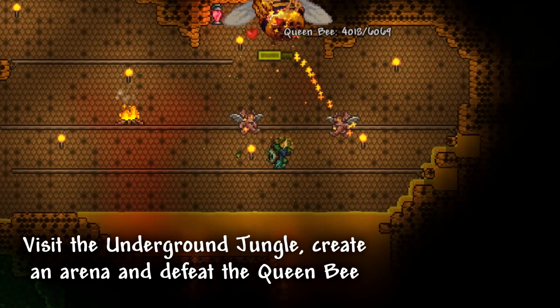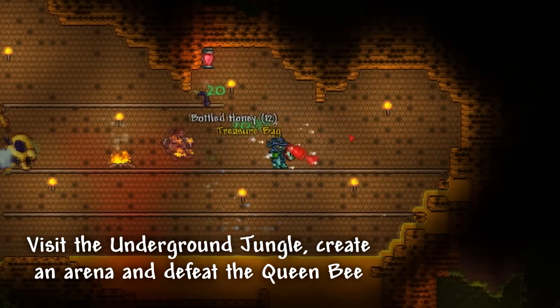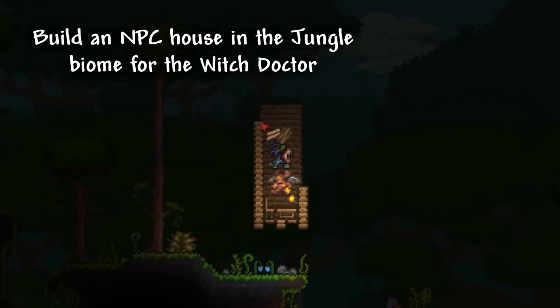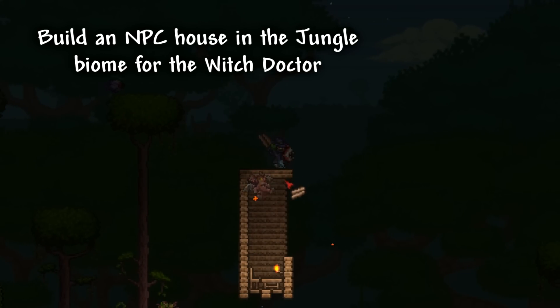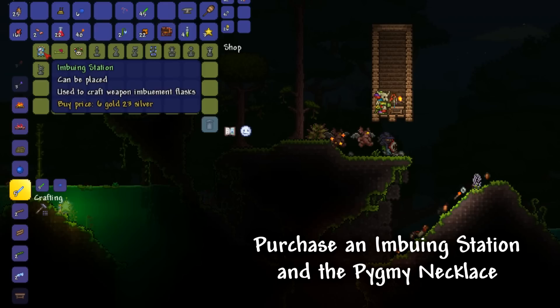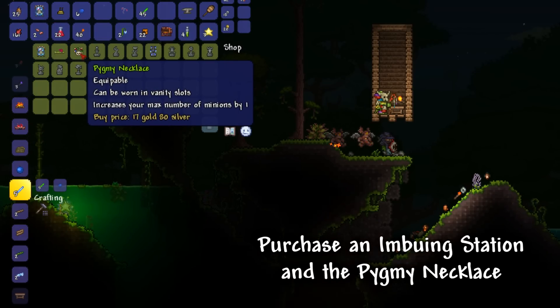After revisiting the underground jungle, we can now create an arena and defeat the Queen Bee. After the boss fight, we should head outside the caves and create an NPC house for the Witch Doctor. After the NPC arrives, we are able to purchase an Imbuing Station as well as a Pygmy Necklace.